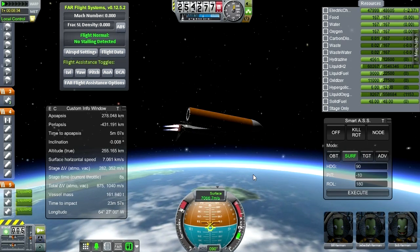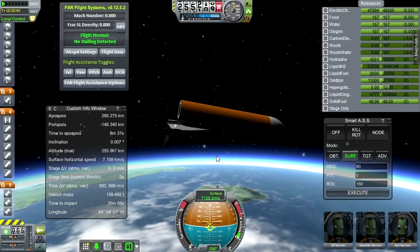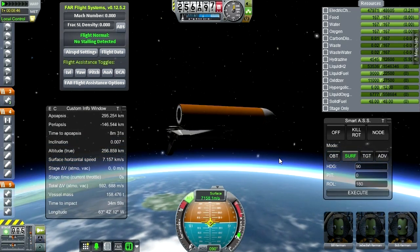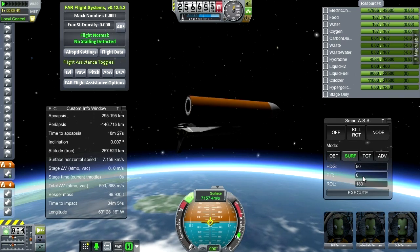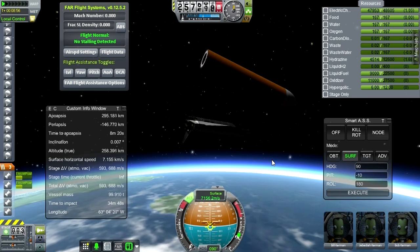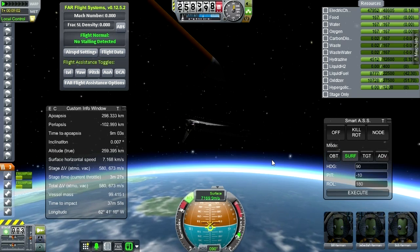We're coming up on main engine cutoff. There we go. You'll see the external tank does re-enter. We get our attitude to 0 degrees pitch with RCS on before separation, and then I think we're clear for separation. Then I change to negative 10 pitch and light the OMS engines. There's OMS burn 1 as we get clear of the external tank, and we set our apoapsis to 300 kilometers as advertised — a few meters below 300 kilometers, but close enough.